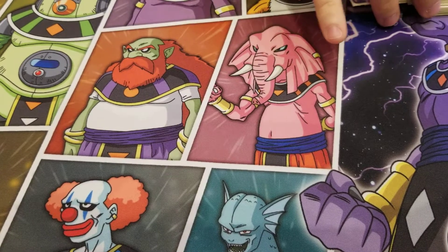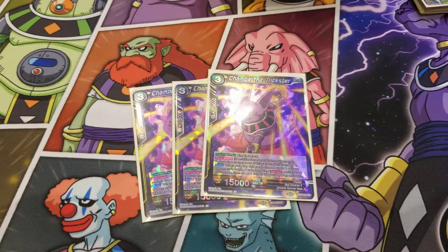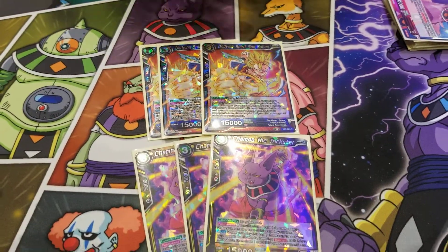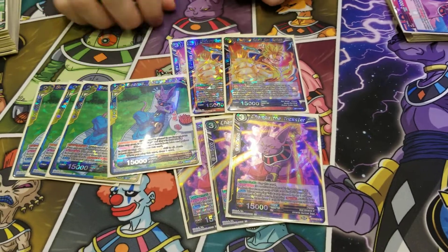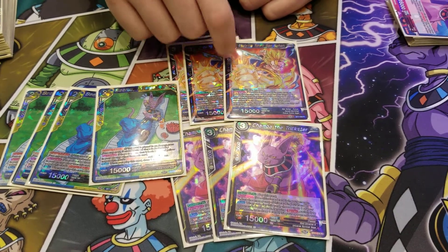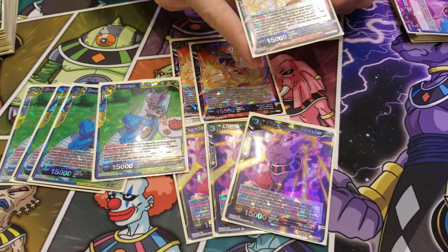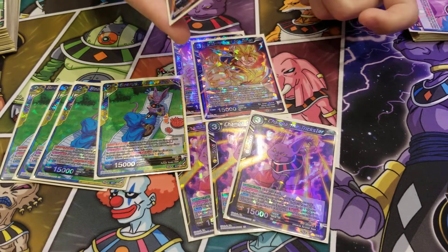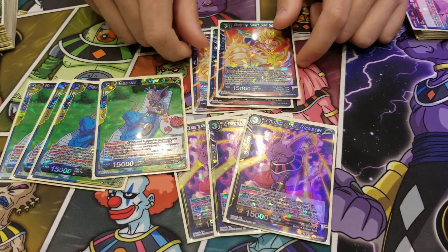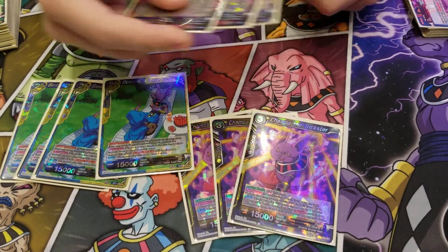Then we get into our multicolor core. Three Chomp of the Trickster, three Undying Spirit, and four Beerus the Fickle God. Beerus was actually really good against ramp — I had several people try to tap out and play Figure of Majesty, and I just put it back in their hand, which shuts off their entire turn. Because you can have a free world piece, but you might just want to draw cards at that point since you're playing a lot of 10k's.